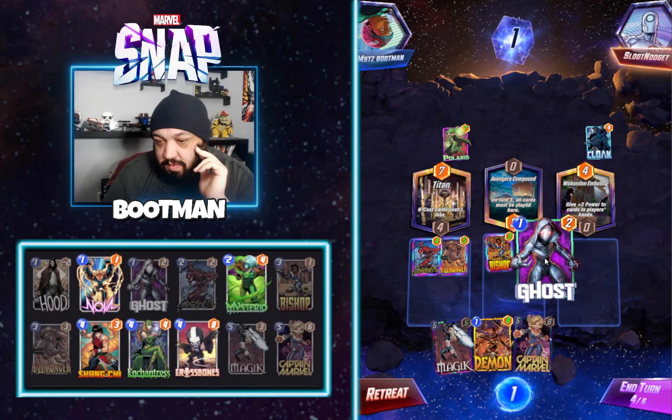Are any of you seeing Ant-Man this weekend? We were gonna go today but my son ended up being sick so we gotta reschedule — probably later this weekend, but I am stoked. Let's see how Ghost does against the death wave deck. Rickety Bridge — you love that Rickety Bridge. The only bad thing about not having Bishop out is it's gonna be harder to drop Crossbones.